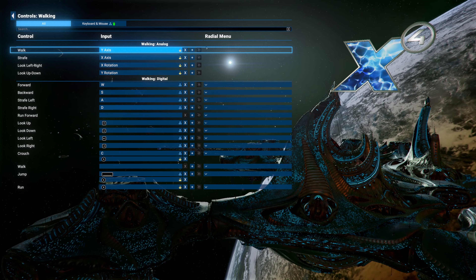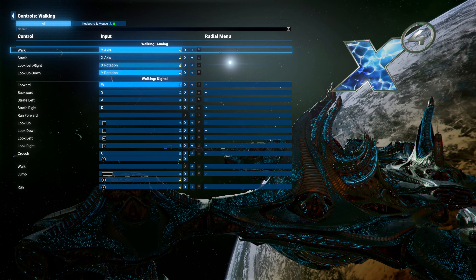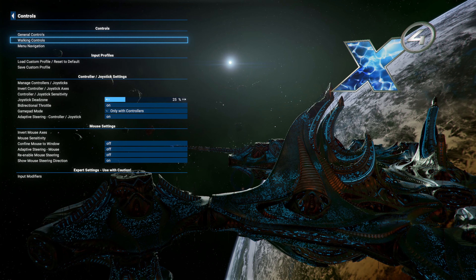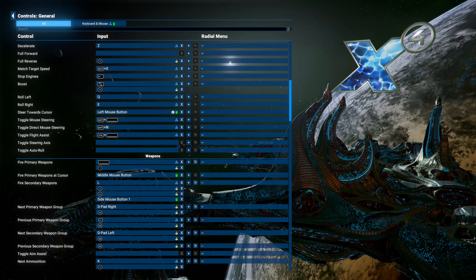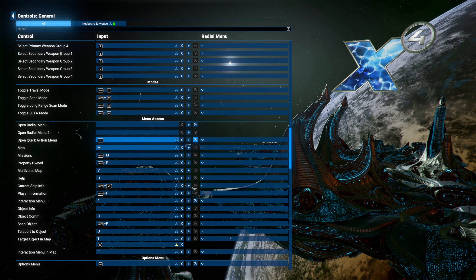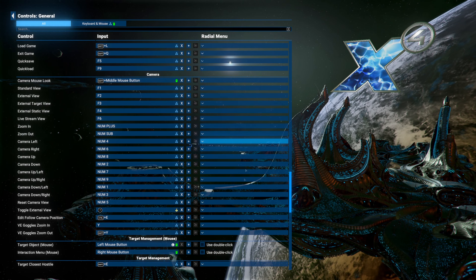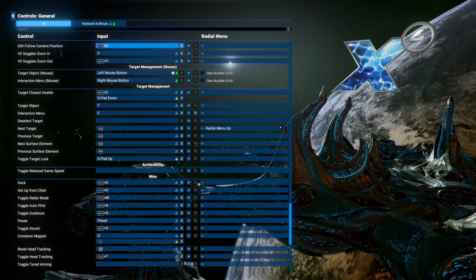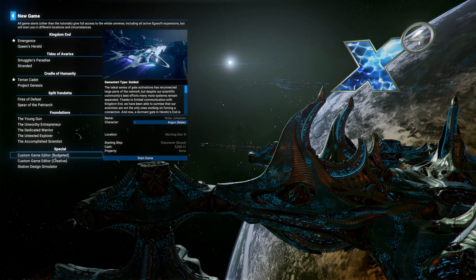They've also improved the controls input, and there's now a radial menu you can use to select things. I haven't looked into it fully yet — we'll have a look in the next episode. From the general controls, you can assign things like boost, fire primary weapons, scan modes, travel modes, scan objects, target, or camera options to the radial menu.